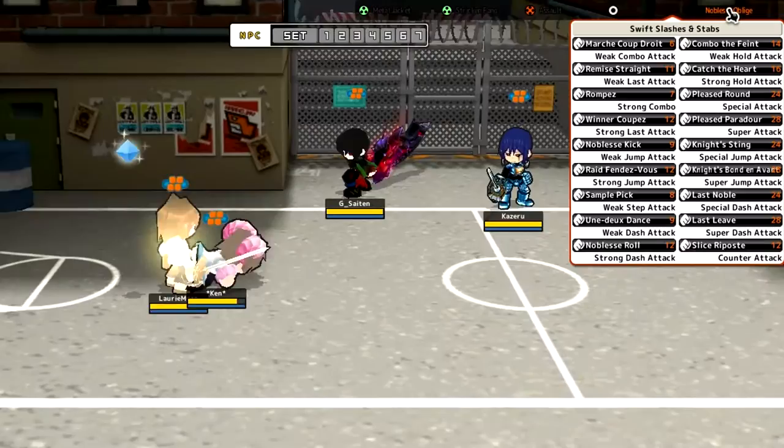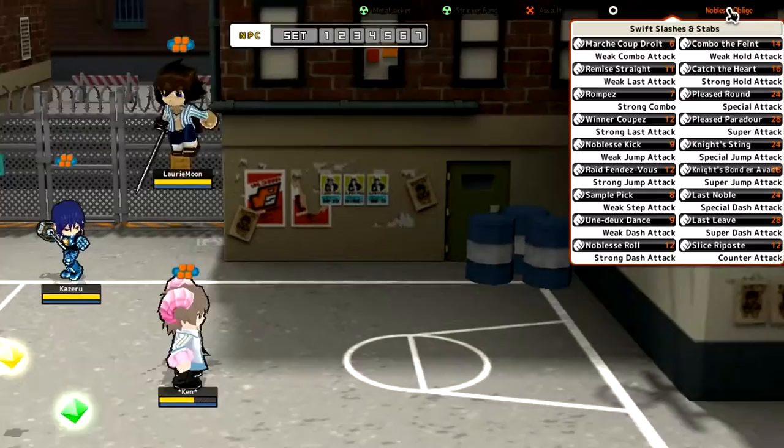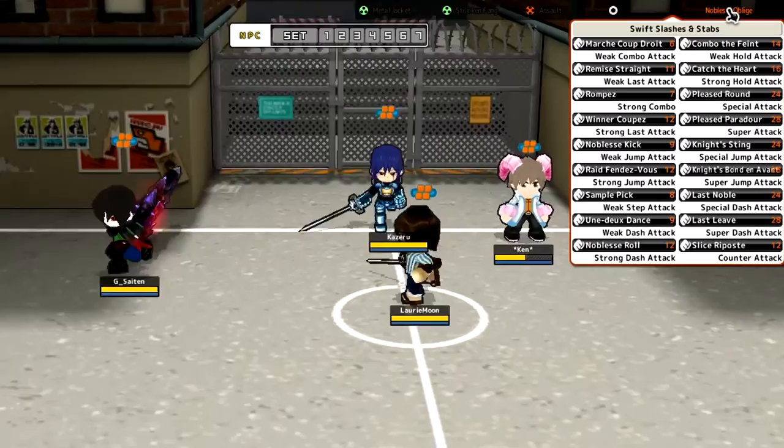Strong jump attack — I think this is stabbing down. Yeah, so you stab down at the enemy. There's no holding variation, but you sort of go in front as well. G-Saiten, do you want to swap out? You can be the test dummy now. Let's do this.